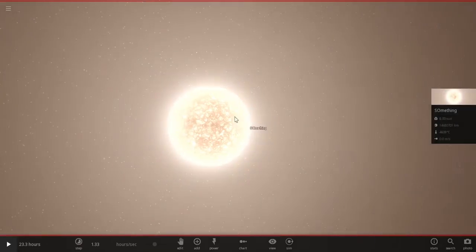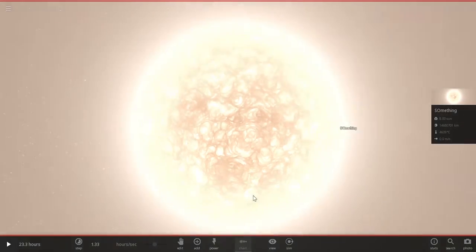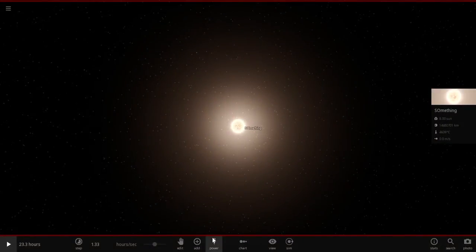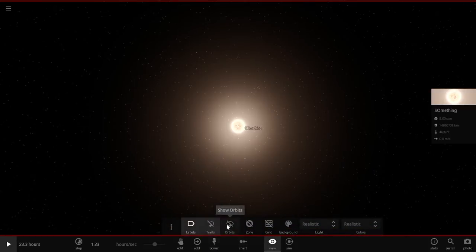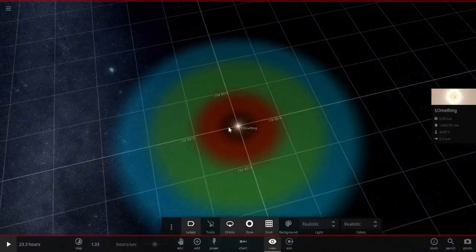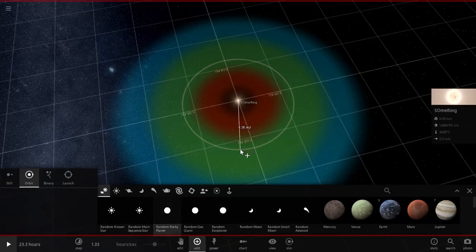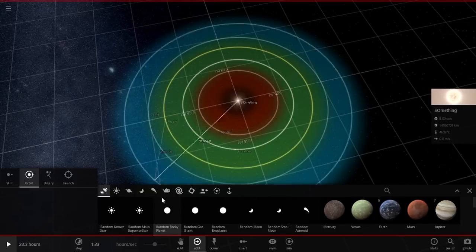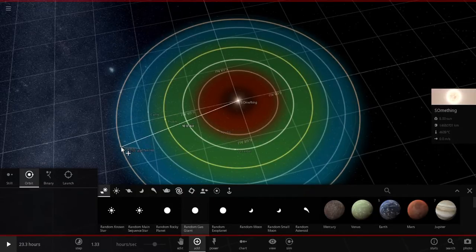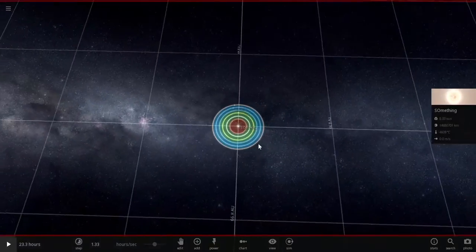Let's add a star to orbit it first — actually no, that's not what I was looking for. All right, let's enable view trails, orbits, grid, and habitable zone. The first thing we want to do is add a couple of random rocky planets around here — here, here, here, one here, and one here. All right, there we go. Now we've got a nice neat and orderly system.